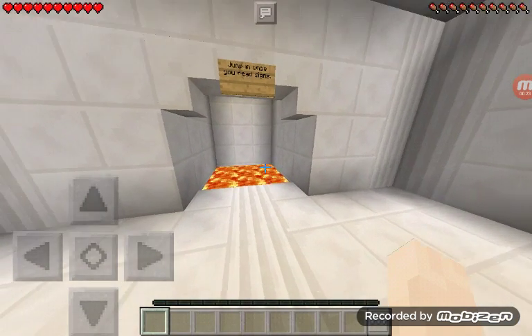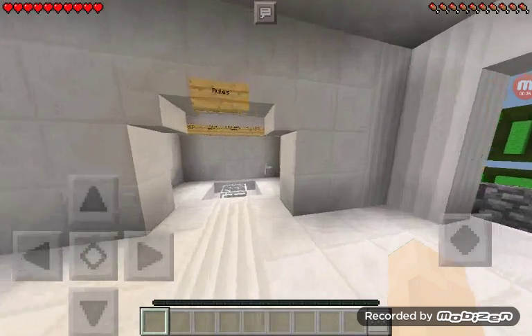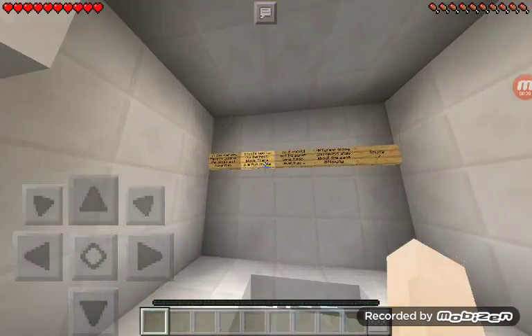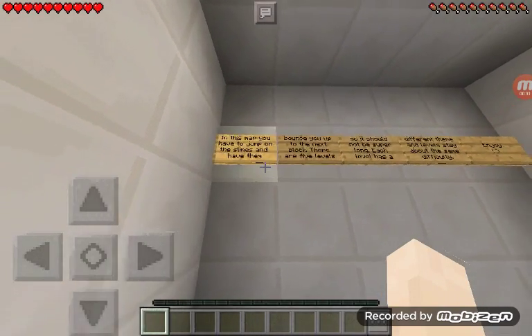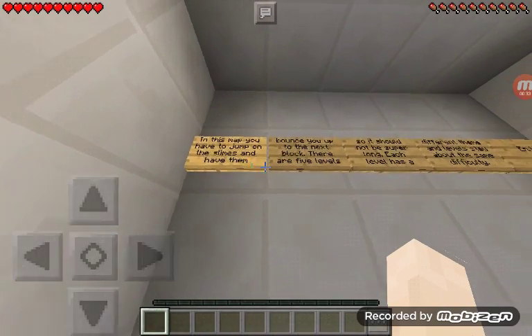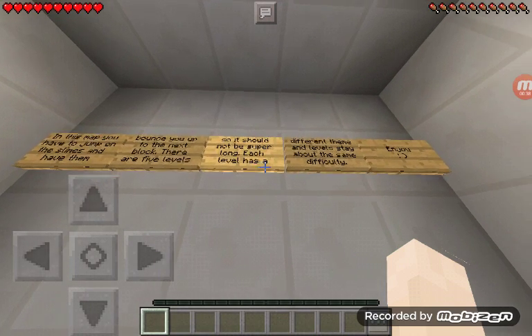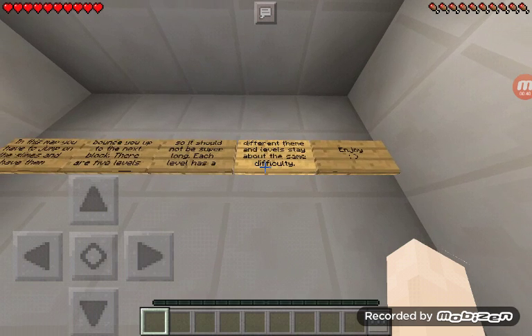Jump in once. You read the signs. So I have to die and then I'll spawn at your place. But don't move, okay? I have to die and then spawn at your place. Because I'm recording the video.